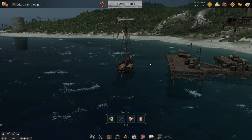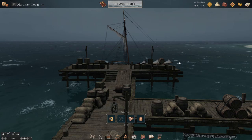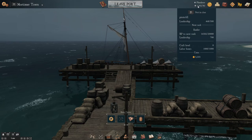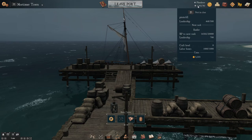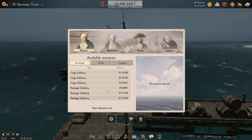Once you start in the game, the first thing you want to do is save up money. The money here is called reels. The way you make reels is either do bounties, combat missions, port quests, or cargo deliveries, which gives you more money.